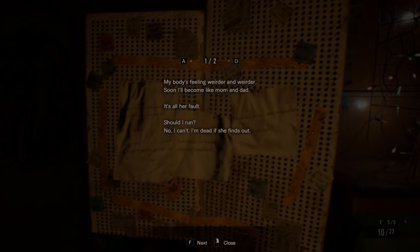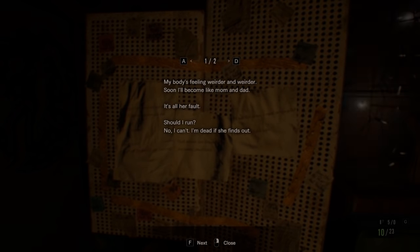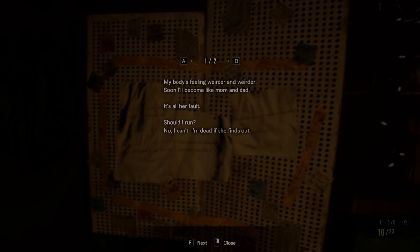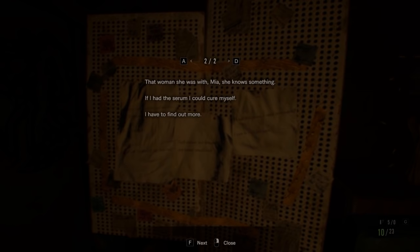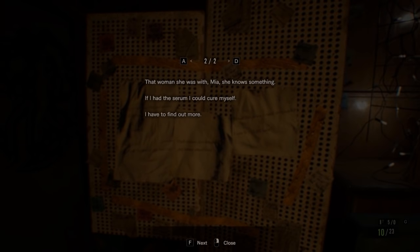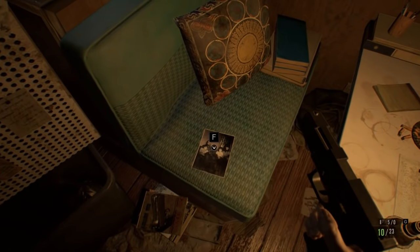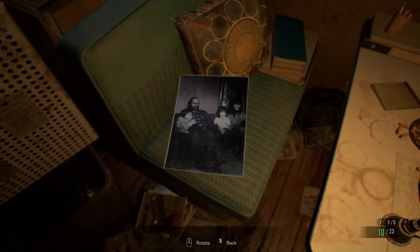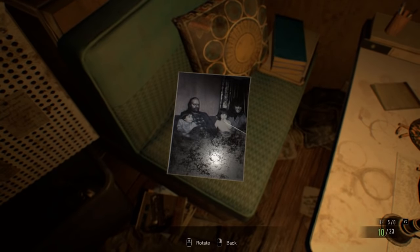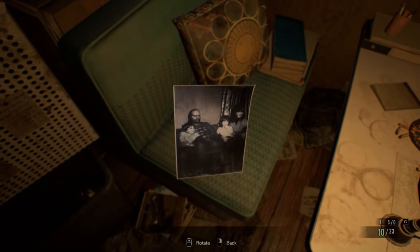There's a nice place to play all the tapes if I had any. I've already played the Mia one and the one at the very beginning. Reading a note: 'My body's feeling weirder and weirder. Soon I'll become like mum and dad. It's all her fault. Should I run? No - I can't. I'm dead if she finds out. That woman she was with - Mia - she knows something. If I had the serum I could cure myself. I have to find out more.' The serum - you can cure people with it. I've got another family photo. Which one's Zoe? One of the kids, I guess.